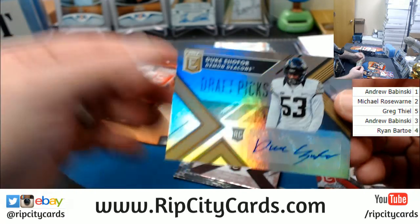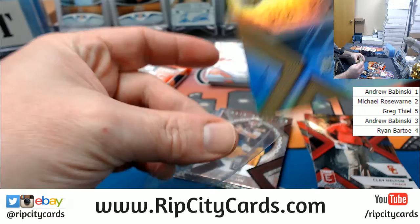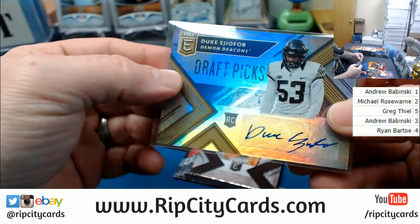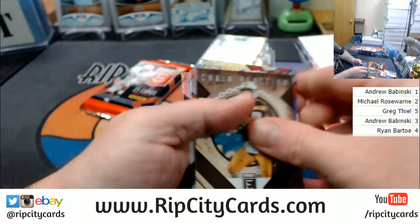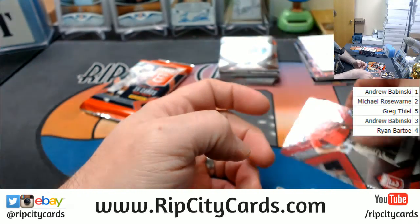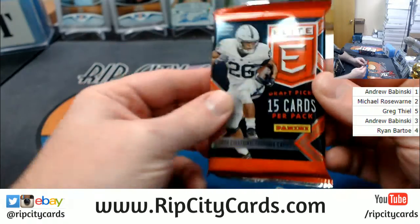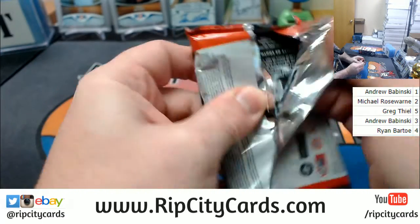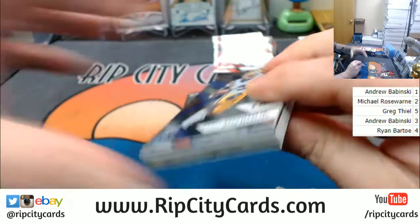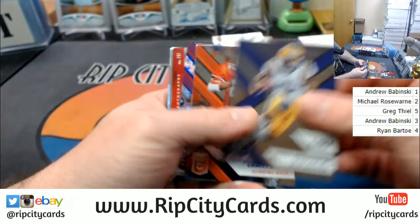Duke EU4, autograph for Wake Forest — none of these are numbered. So four is what we're going to have to beat with number two and Michael. Number four, if it can be done.